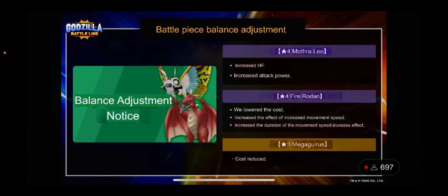The balance adjustments for the season are a bit lackluster, but they might bring a resurgence to flyers. Mothra Leo is getting increased HP and increased attack power. Fireodan is getting a lowered cost with increased movement speed effect and increased duration of the speed boost — being a four-cost will probably make it pretty decent, and most people have it in the mid-20s by now. Mega Gears is also getting a cost reduction, which is something that's been requested, though it likely won't be hugely impactful.